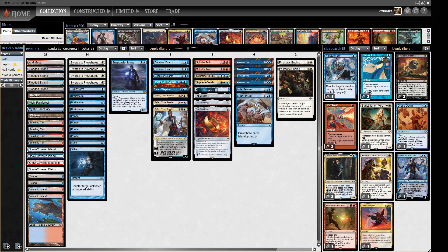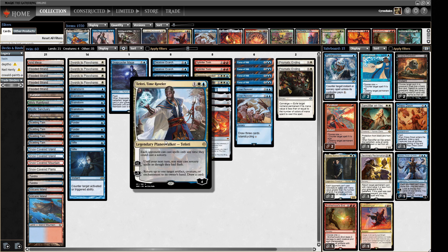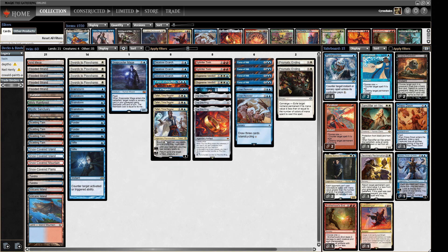We want lots of Islands so we can tutor with Lorien Revealed. We also have the Mystic Sanctuary, which is a pretty good Island to tutor for. We do have one Karakas, but it's on-color so that's not a problem. Teferi means that if you have it in play, your opponent can't interact with your combo — you flash in your Deceiver Exarch at their end step, they're not allowed to play any spells, you untap, put Splinter Twin on it, game over. So we do have a quick way to race if we need to.